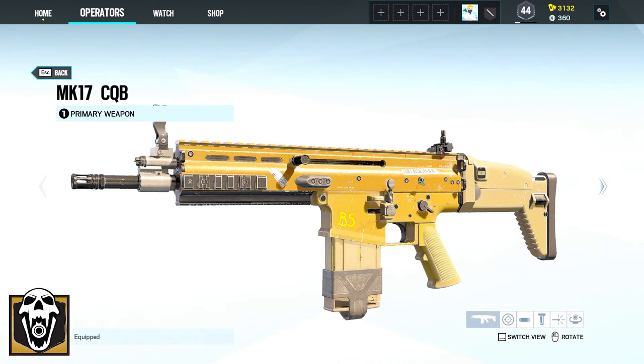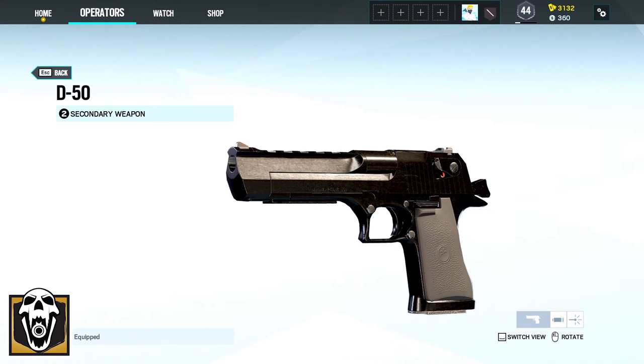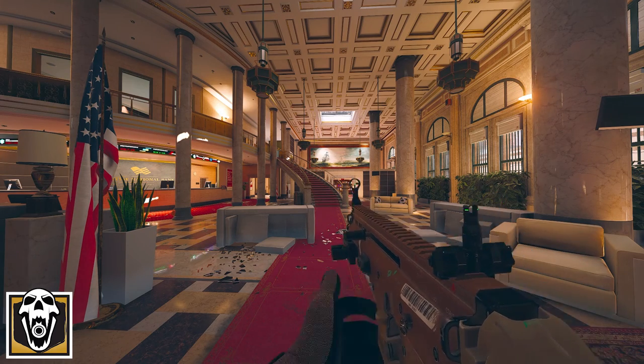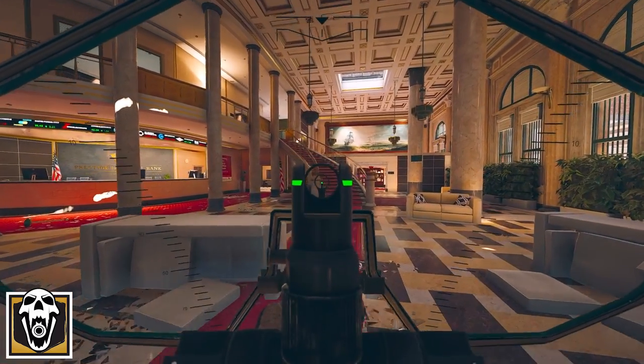Blackbeard's weapons are the MK-17 CQB or the SR-25 and his secondary the D-50. His gadgets are either three breach charges or three stun grenades. Blackbeard's device Rifle Shield deploys a ballistic shield on your rifle that can be swapped if the first one gets damaged.